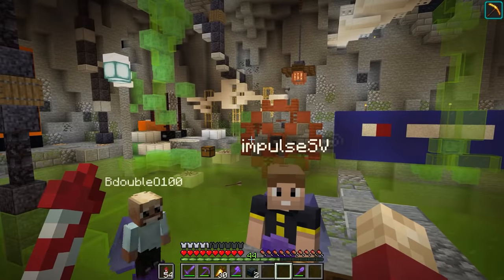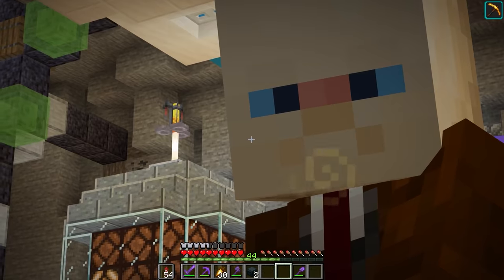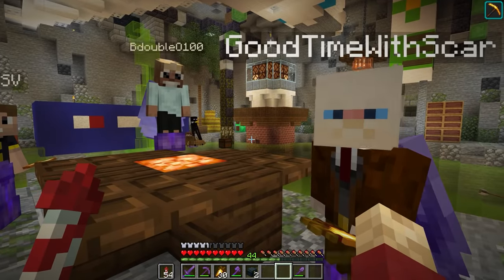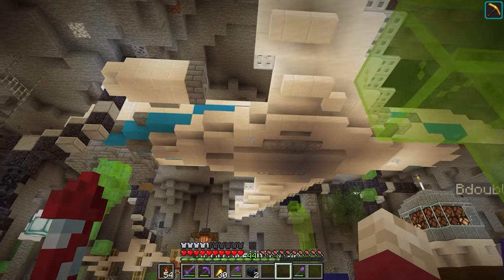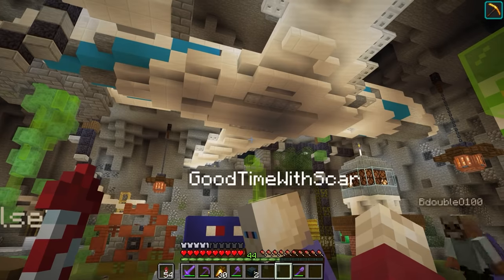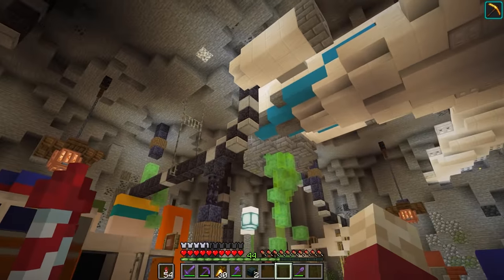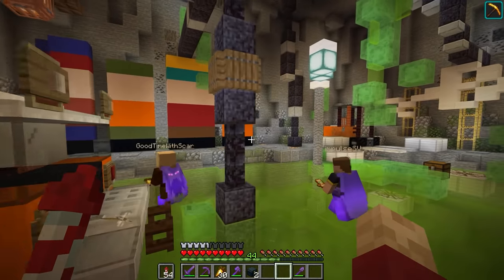I knew exactly what I needed to do to top you. Scar, what did you do - have you done some bits and bobs? I have, and to top you all, I have gone to the top of the city to retrieve a plane. That's right - we'd have a plane to go where we want. Scar wins. Come fly with me over here - we've got the South Park mural.